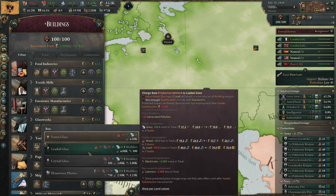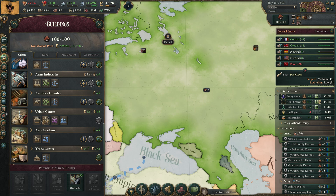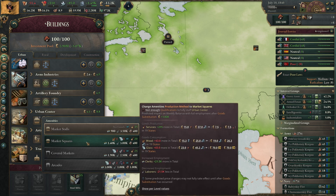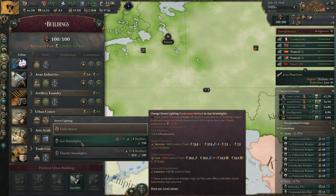We have five glass workshops — we could make more glass, which we'll need for later production methods. The others look fine. We could also go for market squares in our urban centers to make more services, but we don't really need more services right now.